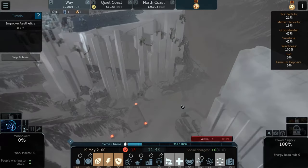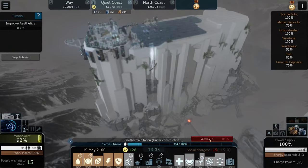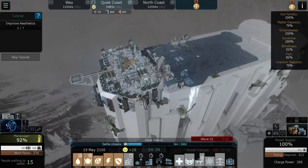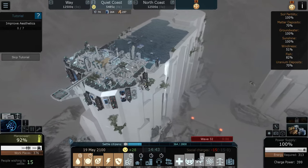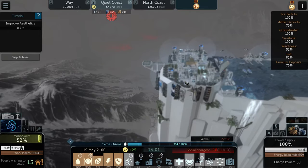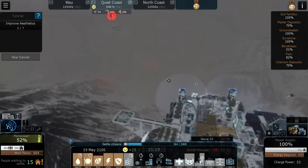The goal here as well is to get 2800 people. I have no idea how I'm going to do that yet, but bear with me - because I have a tower defense active, I can't just pack all around the sides with solar power and houses and whatnot because I need all these defenses, which you're about to see.